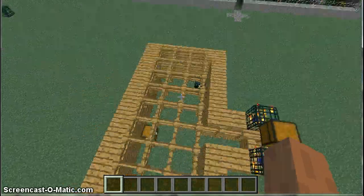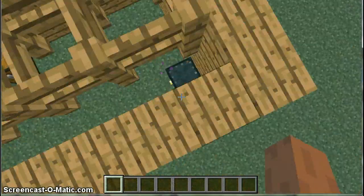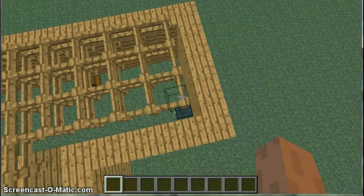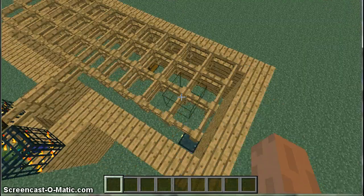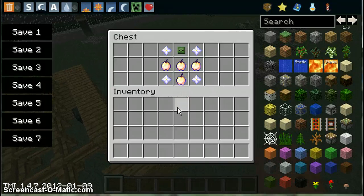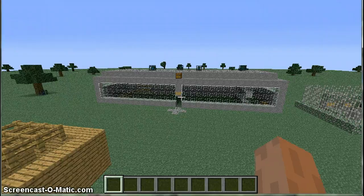There's an ender chest here that has nothing in it at the moment, because there's no point putting something in an ender chest in the map - you wouldn't be able to see it, since an ender chest belongs to you only. So that's the map - please go check it out.